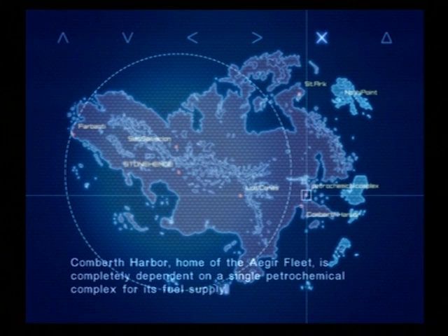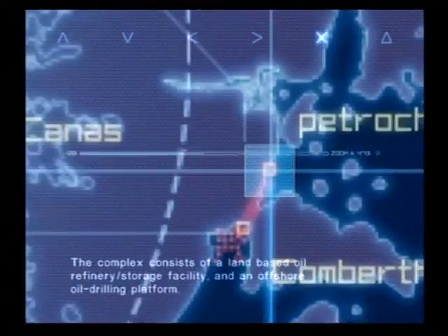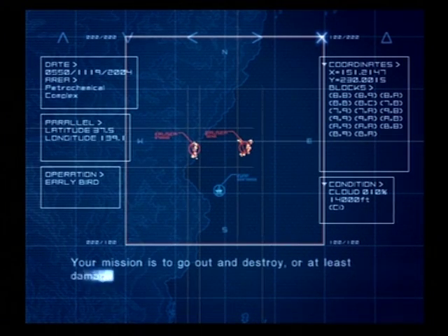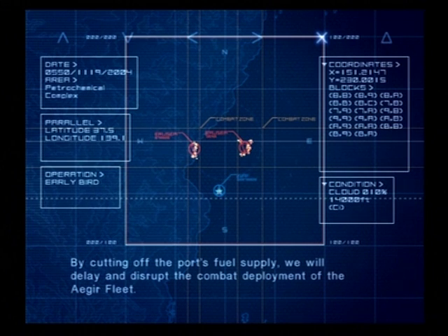Comberth Harbor, home of the Agrifleet, is completely dependent on a single petrochemical complex for its fuel supply. The complex consists of a land-based oil refinery storage facility and an offshore oil drilling platform. Your mission is to go out and destroy, or at least damage, these sites. Our objective is to reduce production output of this complex to 20% or less. By cutting off the port's fuel supply, we will delay and disrupt the combat deployment of the Agrifleet.